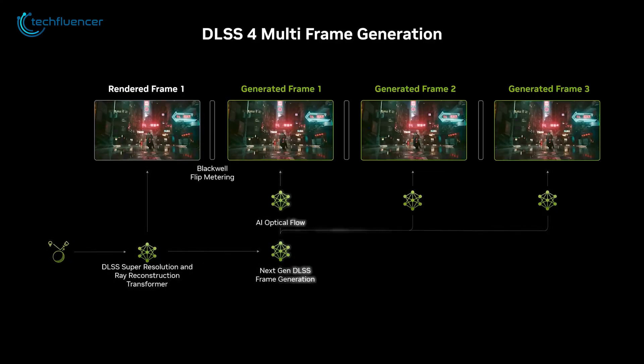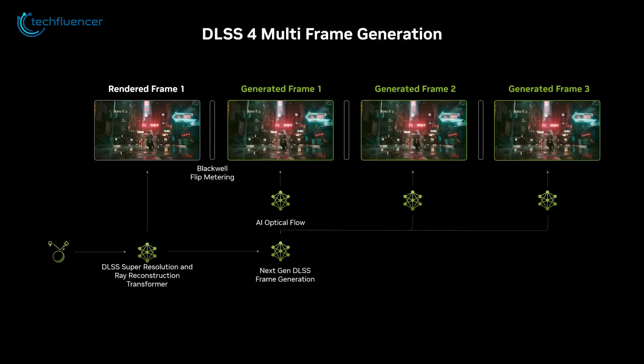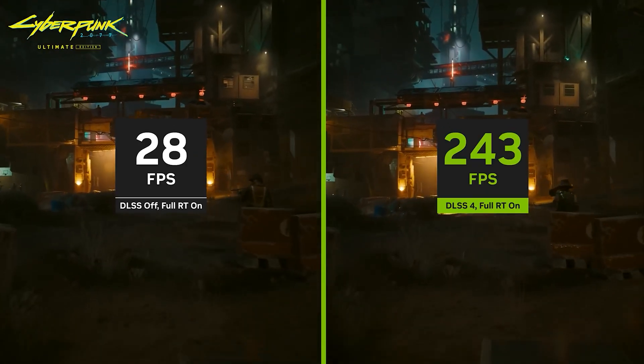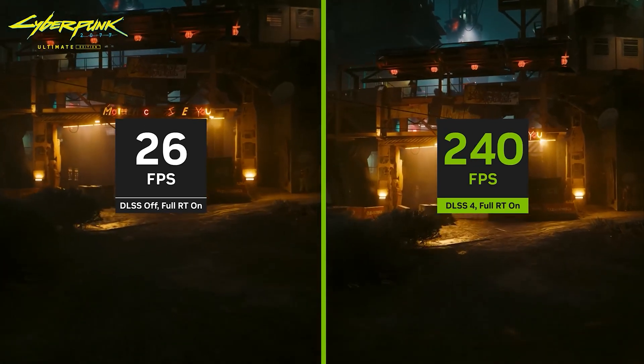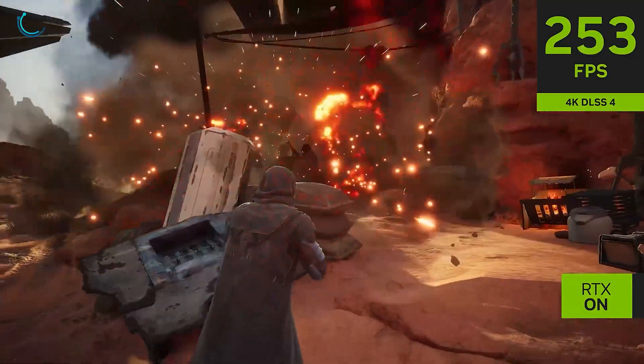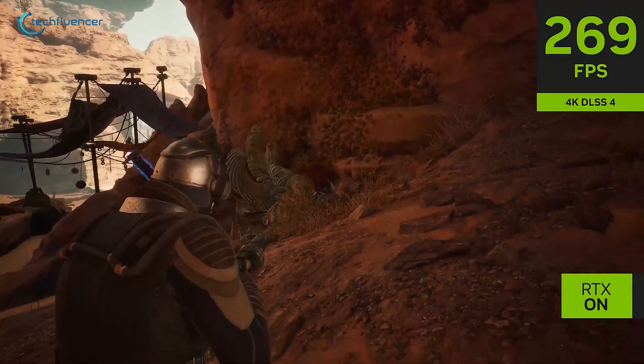The new DLSS transformer model uses a vision transformer that allows self-attention operations, enabling the system to assess pixel importance across an entire frame and multiple frames. With double the parameters of the CNN model, it provides deeper scene understanding, resulting in improved pixel generation, greater stability, reduced ghosting, higher motion detail, and smoother edges.